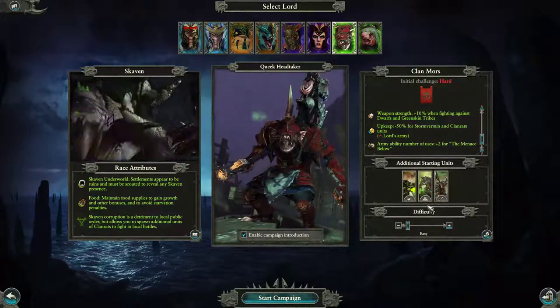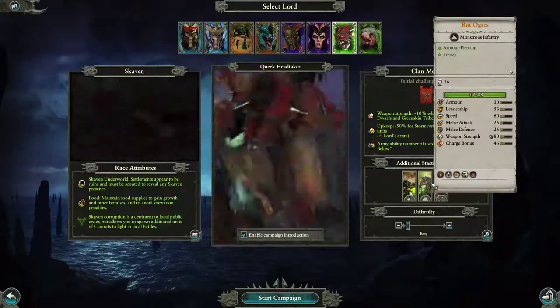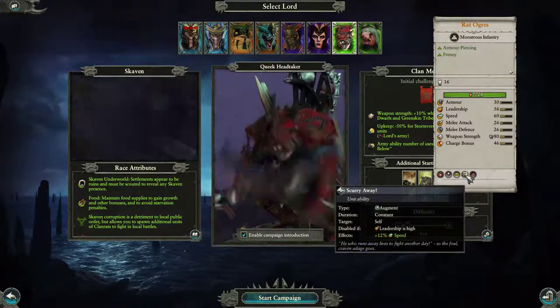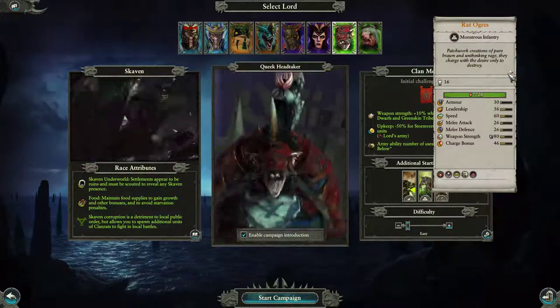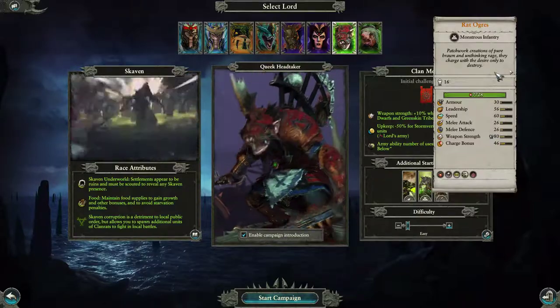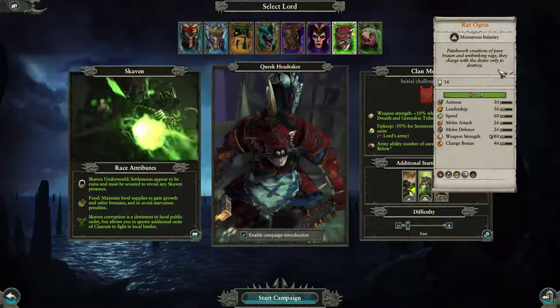This guy's got a lot of units. Armor piercing, frenzy, siege attacker, cause fear, hide, scurry away, and frenzy. Patchwork creations of pure brawn and unthinking rage — they charge with the desire only to destroy. Rat Ogres.